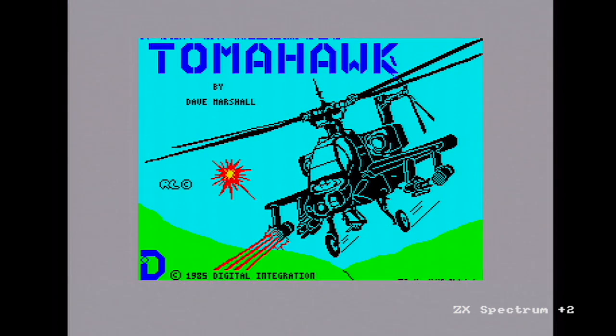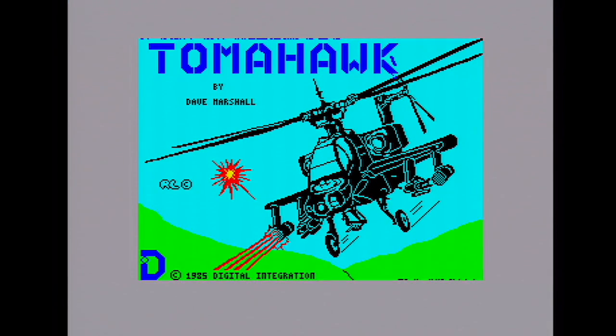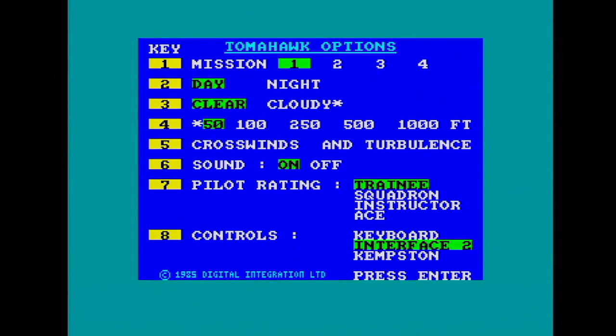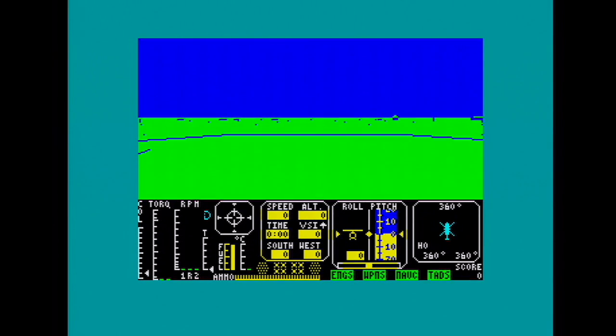We're starting off on the Spectrum. This game is by Digital Integration and the helicopter modeled on is the Apache by McDonnell Douglas. Several parameters you start off with: you can select your cloud base, how much crosswind there is, if it's day or night, and there are four missions from a very simple one through to full-on combat. You're always in a combat zone but it depends on the difficulty. There are also different pilot ratings and you can set your controls.